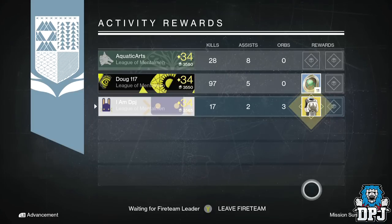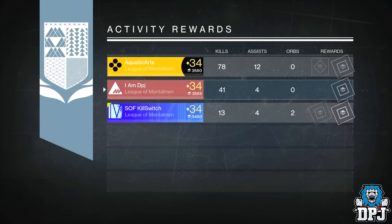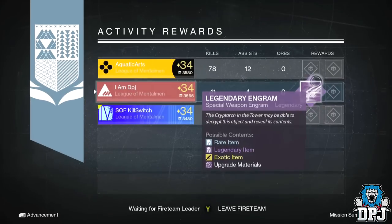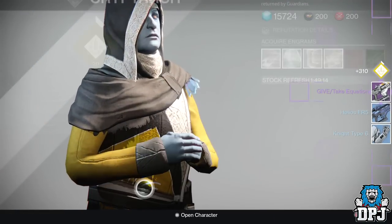Moving on to my titan — I got a legendary secondary engram, which once decrypted with that motherfucking Cryptarch, I got the Vanguard fusion rifle, the Give Take Equation, for about a millionth damn time.